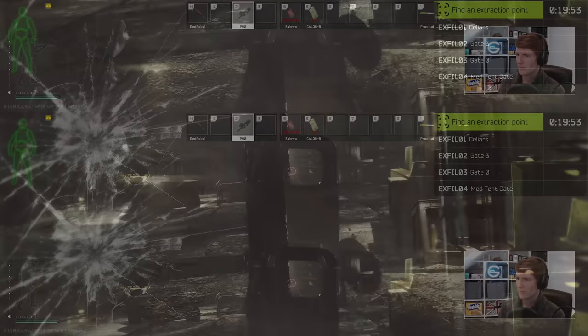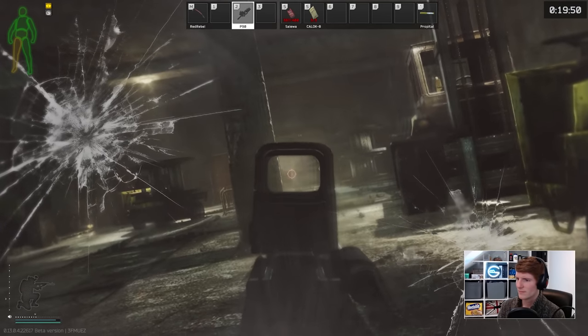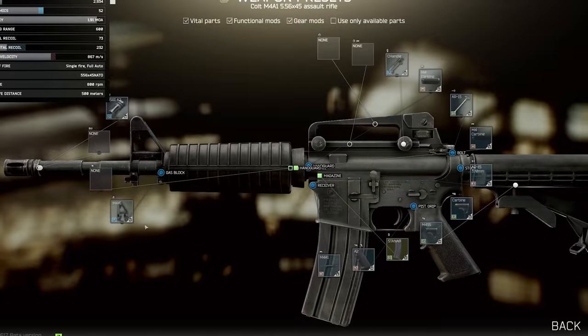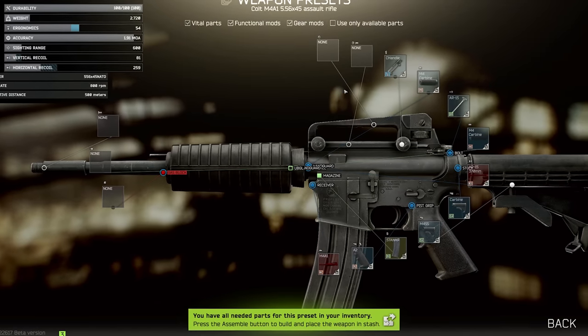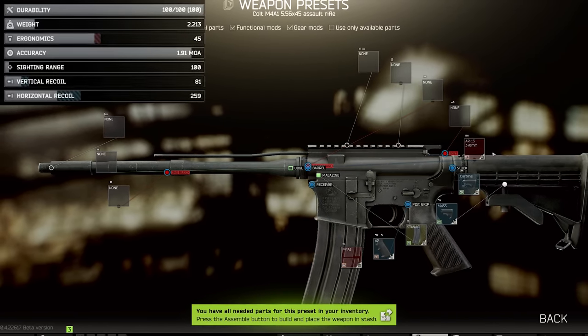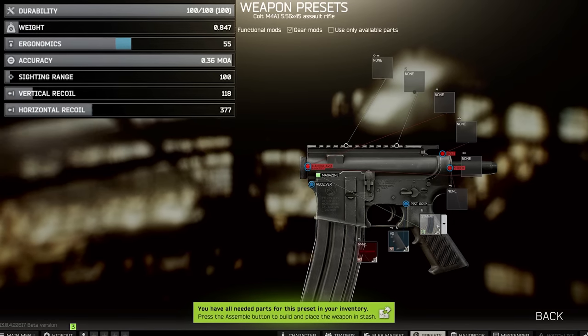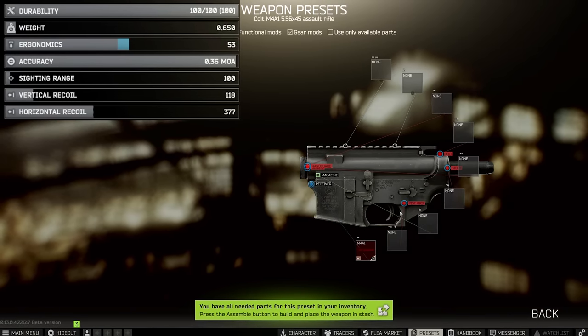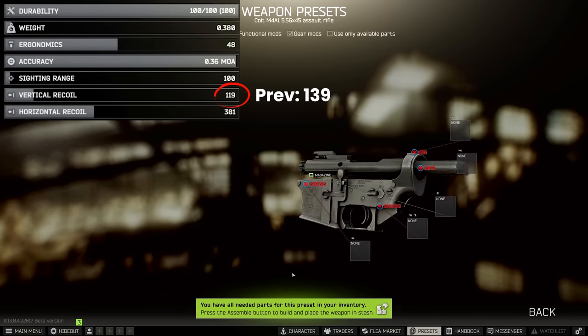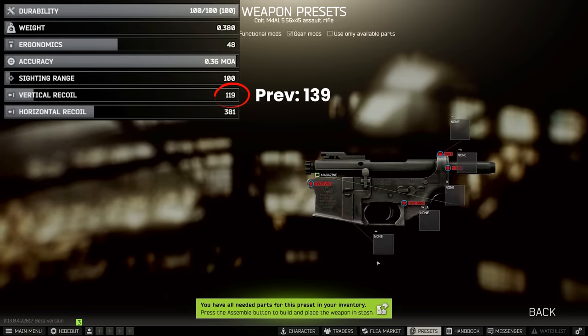What this change has specifically done is to reduce the vertical recoil stat of every gun by 15% on the base stats of each weapon. This is the recoil that you see if you pull up an individual weapon in the modding screen and remove all of the mods and attachments, so that all you're left with is the lower or whatever fundamental core part of the gun is determined to be in Tarkov. For example, with the M4, this used to be 139, but is now 119.